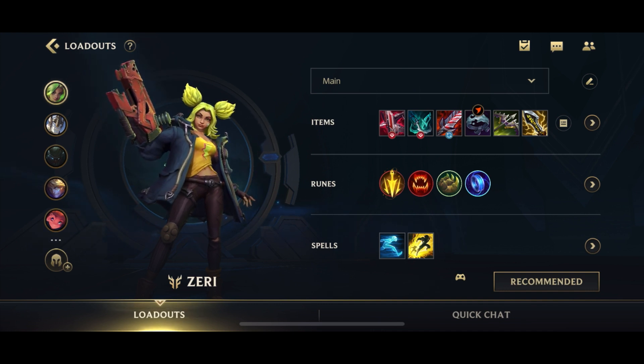I feel that Zeri is really hard to play right now. Certain champions like Zeri, Twitch, and Jinx — the hyper carry champions I put in the A-plus tier — are still serviceable, but they're just inferior to Kaisa and Tristana.